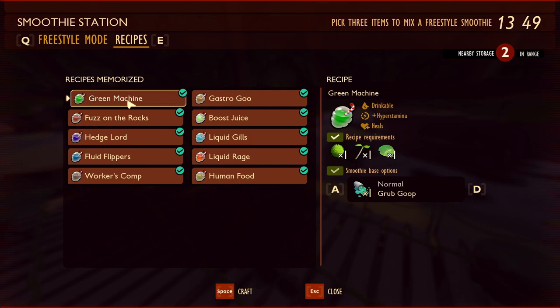First up is Green Machine. To unlock it you need to discover algae, which you can find in the koi pond on the rocks — it's green fuzzy stuff. You'll also need a sprig and a clover. Green Machine gives you increased stamina recovery, replenishes 10% of your thirst, and helps you regenerate health. It's great for tough fights like wolf spiders, the brood mother, or when using a stamina-draining weapon like the mint mallet.